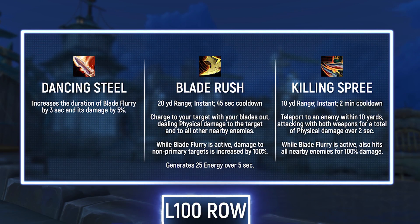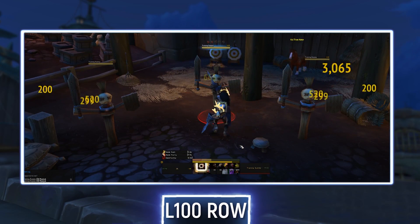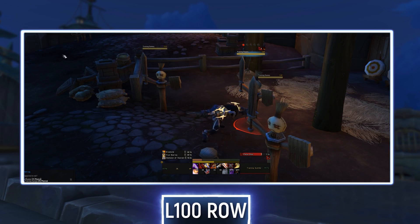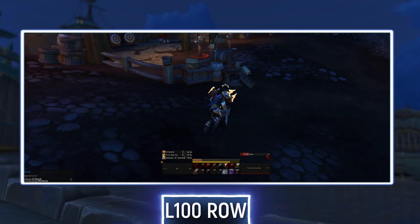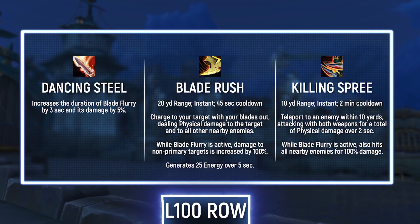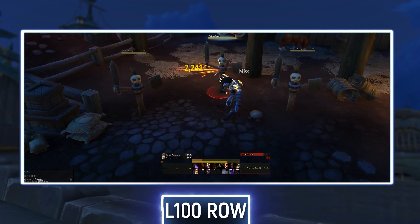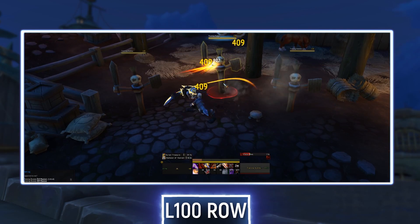On the 100 tier, the most change comes from the removal of Death from Above, plus the addition of Blade Rush, which is a really cool new ability. It has a 20-yard range, sends you flying toward the target dealing damage to both the target and enemies around it, and if used while Blade Flurry is active its AoE component is even stronger — and it will generate 25 energy over 5 seconds. Its 45-second cooldown is reduced by the Restless Blades passive. Killing Spree is still here on this tier — it still sends you teleporting around stabbing enemies, but it thankfully only lasts two seconds, meaning you spend less time not in control of your character.